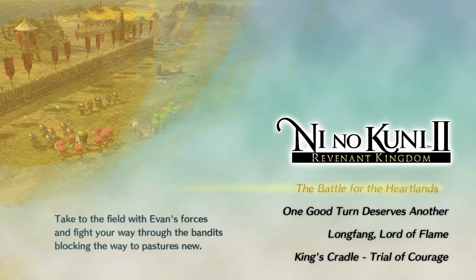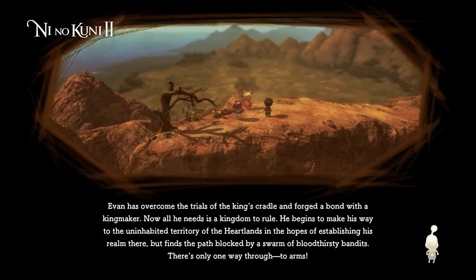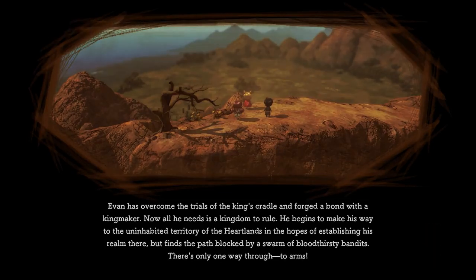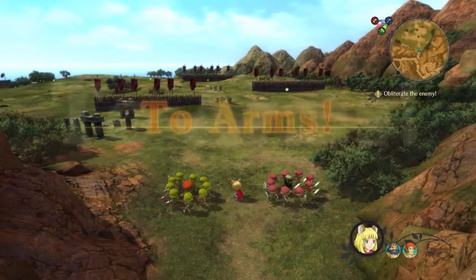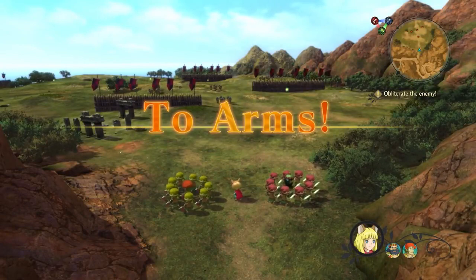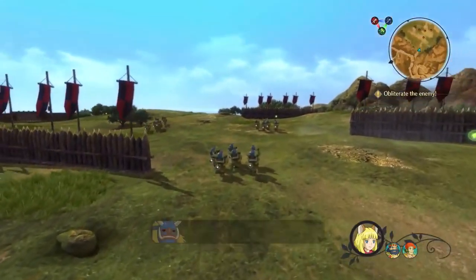Let's jump into the Battle for the Heartland. This is a little bit different than what we've seen in other videos — you're playing as a chibi Evan. There are two different visual looks in Ni no Kuni 2: Revenant Kingdom. In the overworld, environments are very realistic with chibi characters juxtaposed against them. Once you get into a dungeon, it goes into that more traditional anime look and feel, which we'll get into in the other stage today.